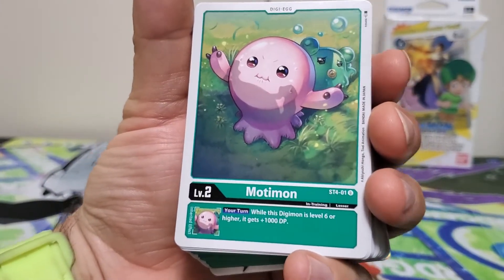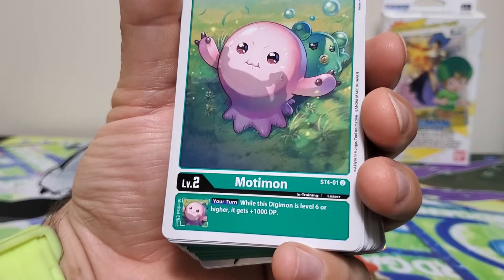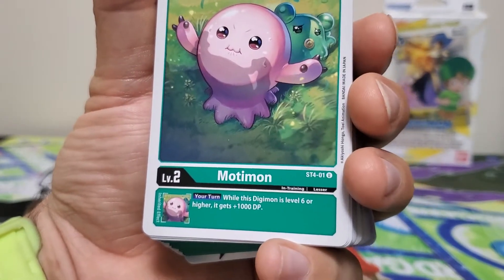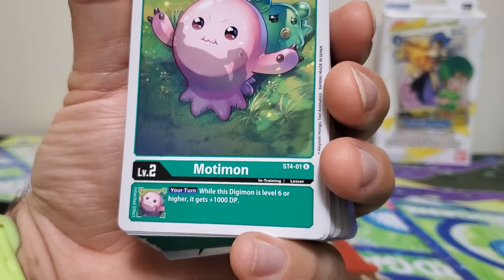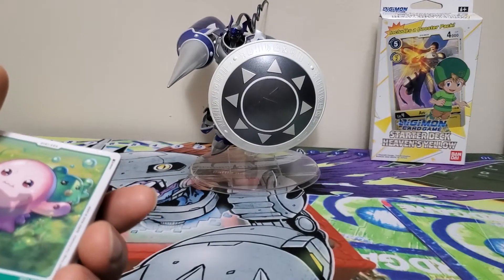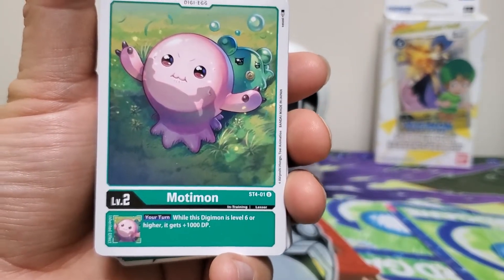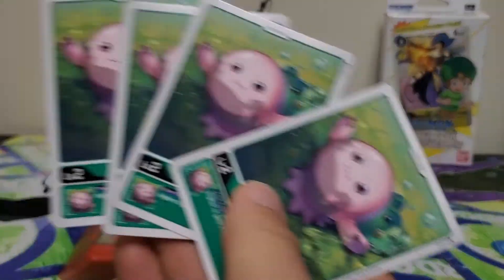Starting with the Digi-Eggs, we've got Motimon, which has the inheritable effect: while this Digimon is level 6 or higher, it gets plus 1000 DP. That is very situational — I'm not sure how much I'd use that. In the deck I made, I use Minomon, which gives plus 1000 DP for the turn when you attack one of your opponent's Digimon, so it has a similar but broader effect. You do get four copies of Motimon.